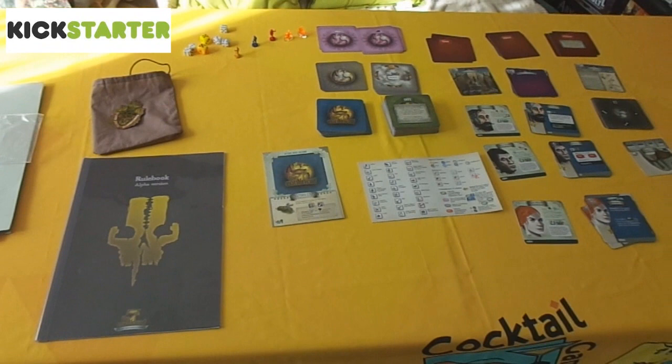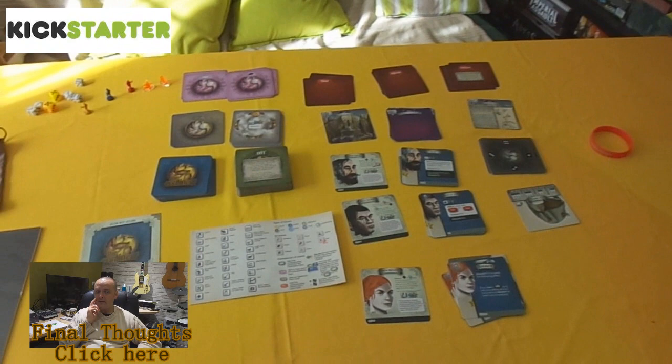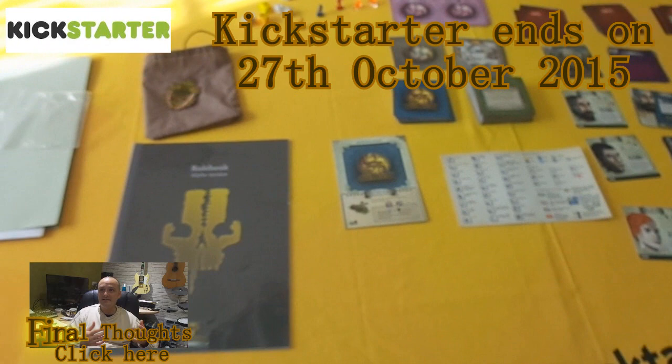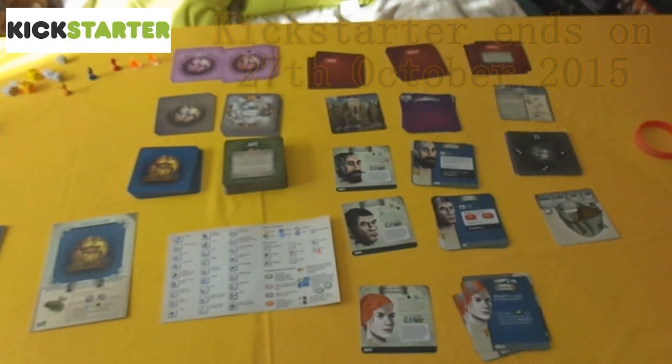Here is the prototype of The Seventh Continent, as you can see in all its glory. I've only got 100 cards — I don't have the whole game. This is the tutorial. If you've already seen the tutorial video or you've seen lots of tutorial videos, you might want to skip this one and just go to my final thoughts. If you like this game and you're liking what I'm saying, click on the Kickstarter icon up in the top left-hand corner of the screen to go straight to the Kickstarter page and back it yourself.